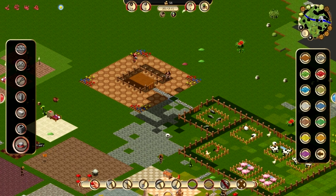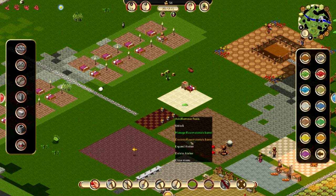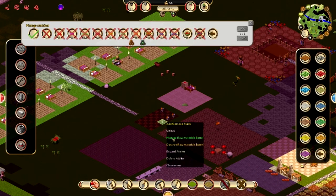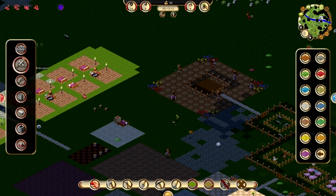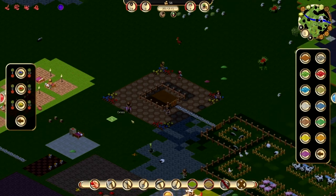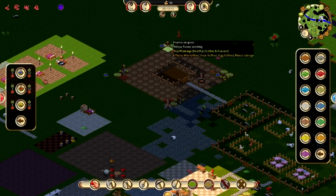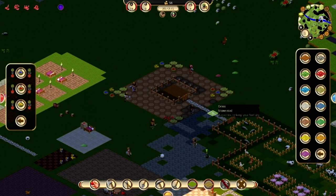We're going to open these up to flowers — this one for yellow, this one for red, and blue here. Then we'll always have 10 of each color on hand. We do that by going to flowers and setting 10 all the time, so they'll automatically pick these and then the hauler will come by and put them in the barrel. When all 10 are in the barrel, these will get left alone and look nice all the time until we use them.